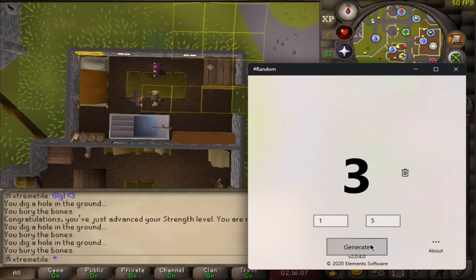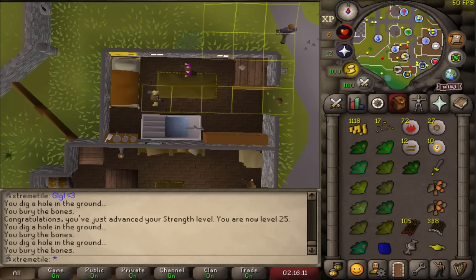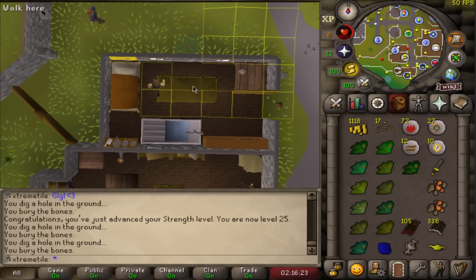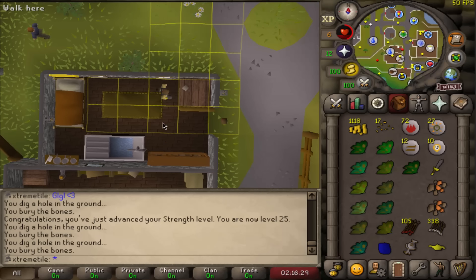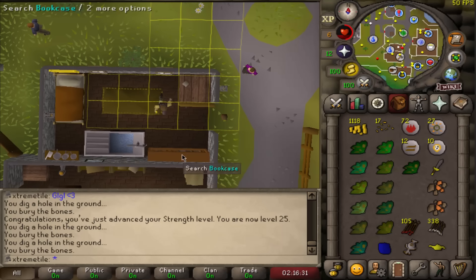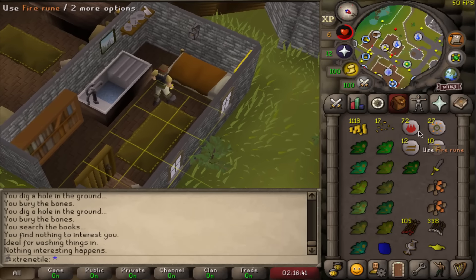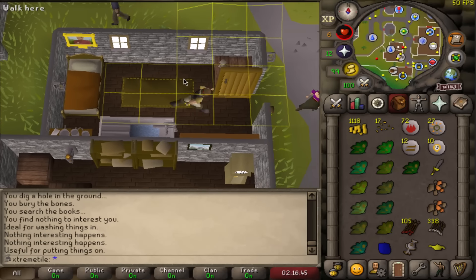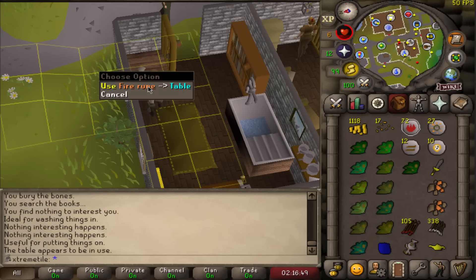Time to get back to the tile roller. We rolled a four, that is west. I really don't even have to do this because no matter what happens we're going to complete this room. Search the books — nothing of interest. Can't use the sink. Can't use the bed even if I put fire runes on it. Nothing interesting happens. There's a table but I can't put anything on it. So this room is complete. Let's go roll some more tiles.